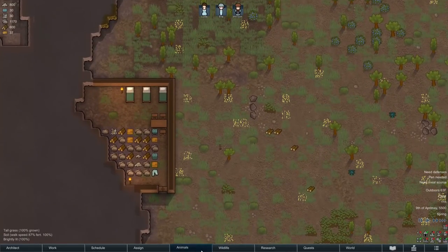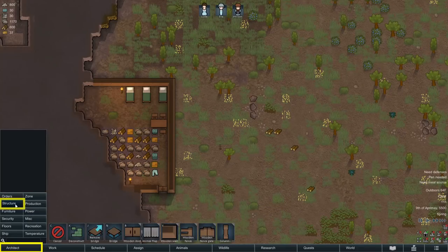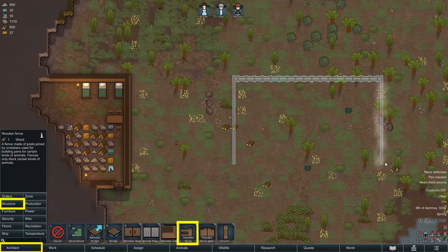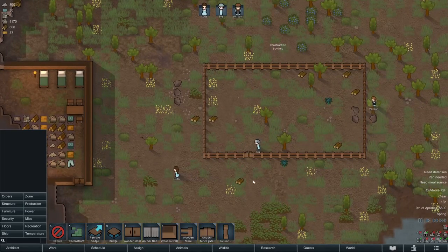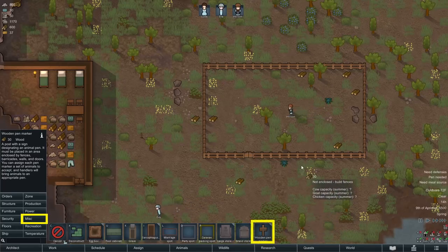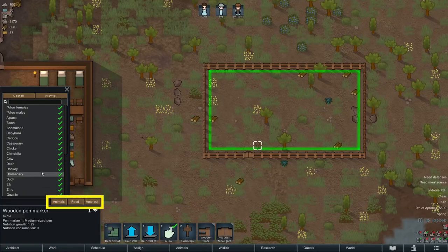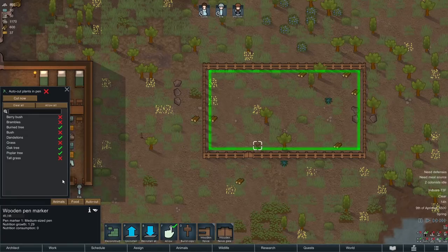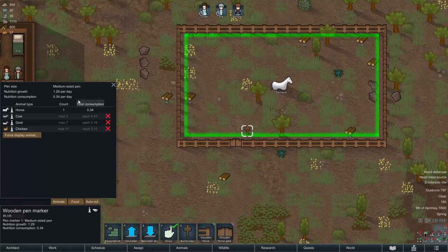Since I landed with a livestock animal — my horse — I need to build a pen, or eventually he'll wander off and return to the wild. I'll go into Structures and use the fence to build a pen. You can also use walls, but fences are cuter — the downside is that predators can climb over fences, so livestock won't be safe from something like a cougar. Once the pen is completed, go into the Miscellaneous tab and place a pen marker inside it. Once built, you can click the pen marker to assign what livestock is allowed, review how much nutrition is in the pen versus what's being consumed, and control what plants to cut inside the pen.